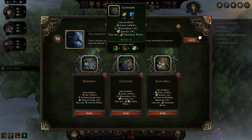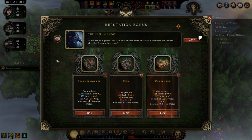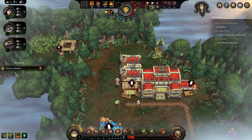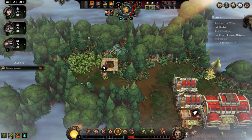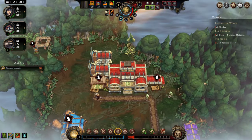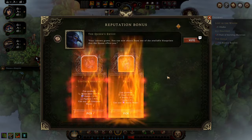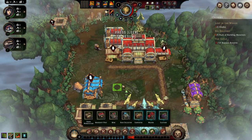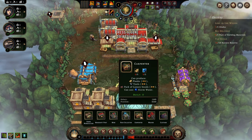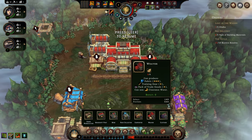I'll pick the clothier because I feel like it's a good pick. Now for our last draft we have the carpenter, capable of producing planks, tools, and luxury goods. We haven't drafted a single building that would yield us any farming or food, which is a bit unlucky. But honestly, having the carpenter, clothier, and weaver together means we already have a really important part of our production covered.